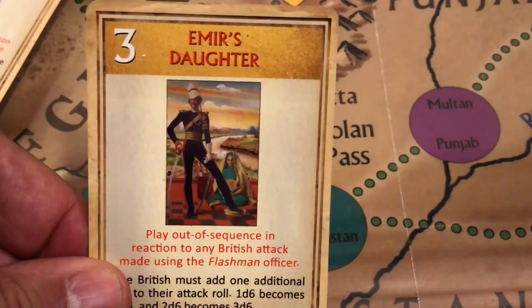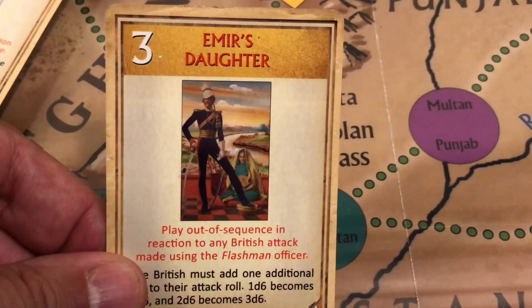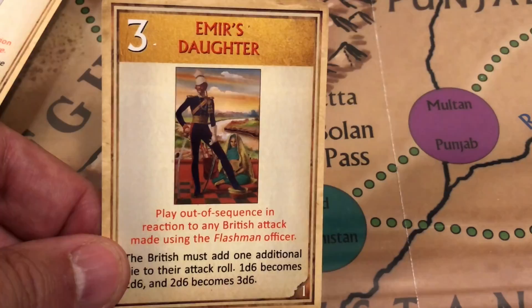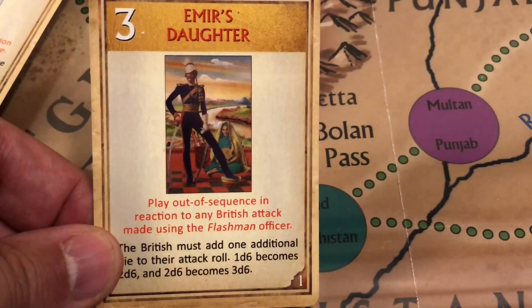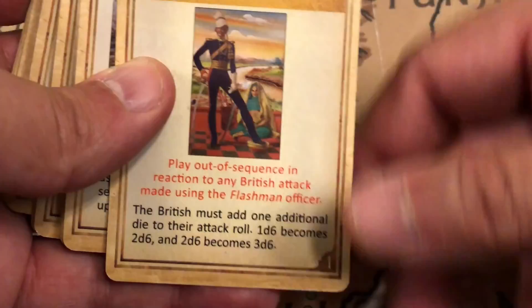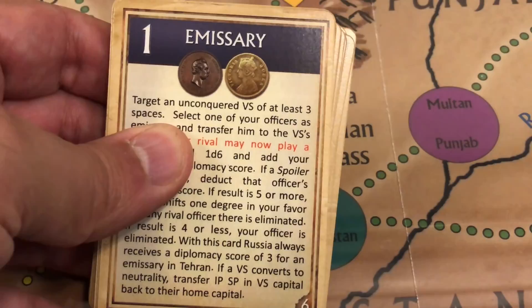Cards with a yellow background in their title are reaction cards. They can be played for the card's value — to move units and bring reinforcements like any action card — but they can also be played as a reaction card during the opposing player's round, as stated in the red text on the card. All cards also have an indicator in the bottom right corner showing how many of that type exist in the game — for example, one Emir's Daughter card, four rebellion cards, three informant cards, and six emissary cards.